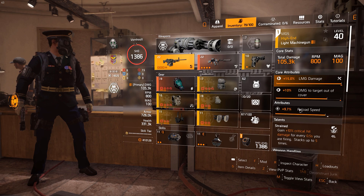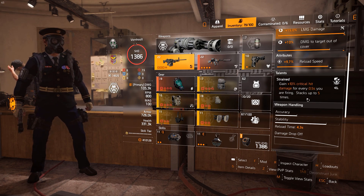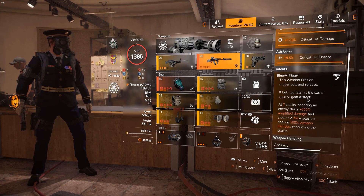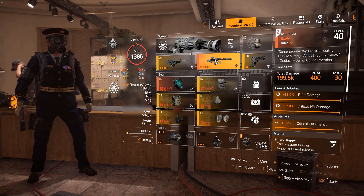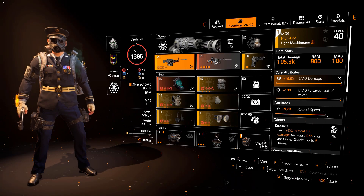I'm using an LMG. This comes with 15% LMG damage, which I rerolled, 10% damage to targets out of cover, and 9.7% reload speed. The talent is Strain — gain plus 10% critical hit damage for every 0.5 seconds you are firing, stacking up to five times, so we get almost plus 50% critical hit damage. We're mostly using the Merciless when running this build, but this LMG is a good secondary whenever we run out of bullets, which does happen given how the Merciless works.